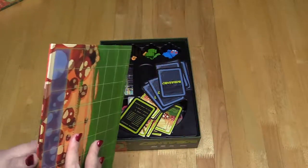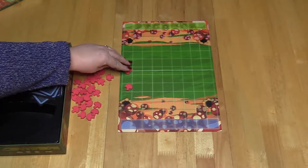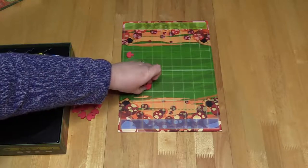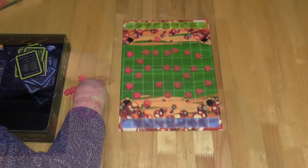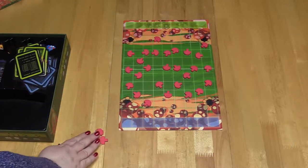Two player setup: place the game board between both players. Grab the mushroom meeples first out of the box. Each player takes turns placing three mushrooms in one column until all columns are done. You should have three mushrooms left over after this.